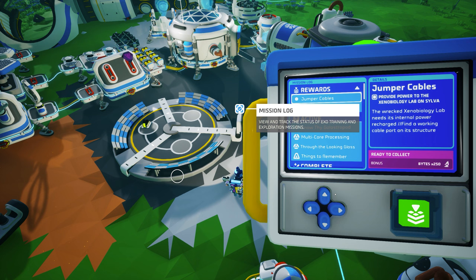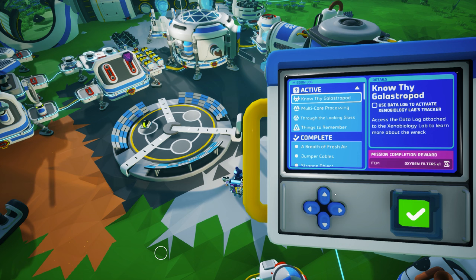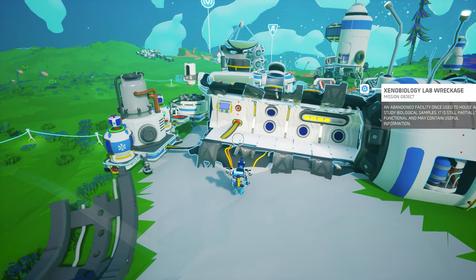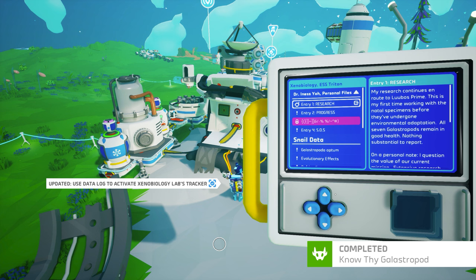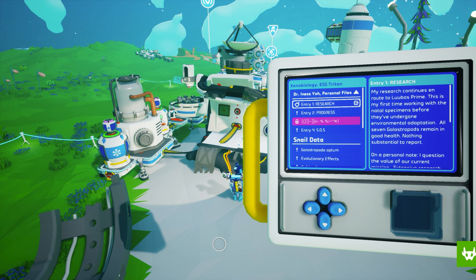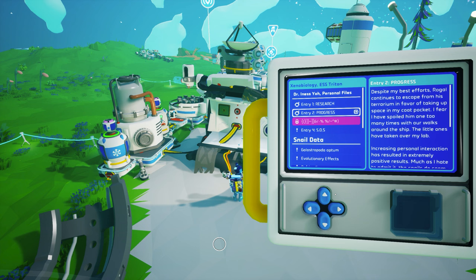Let's head back to the mission log on the landing pad to claim a total of 500 bytes from the two missions we just completed and get our next mission, Know Thy Galastropod. This mission sends us back over to the Xenobiology lab's data log, also called a control panel, to activate the lab's tracker. In the data log, we learned that they were en route to Lubos Prime. Earlier in their research, Dr. Yeo questioned the value of their mission. It seems much was already known about snail's adaptability, and Dr. Yeo was skeptical of containment solutions provided by Exodynamics for an invasive species. As we read on, we learned that Dr. Yeo is slowly becoming quite fond of her subjects, going so far as to call them the little ones, and admitting they are enjoying their time with the snails.